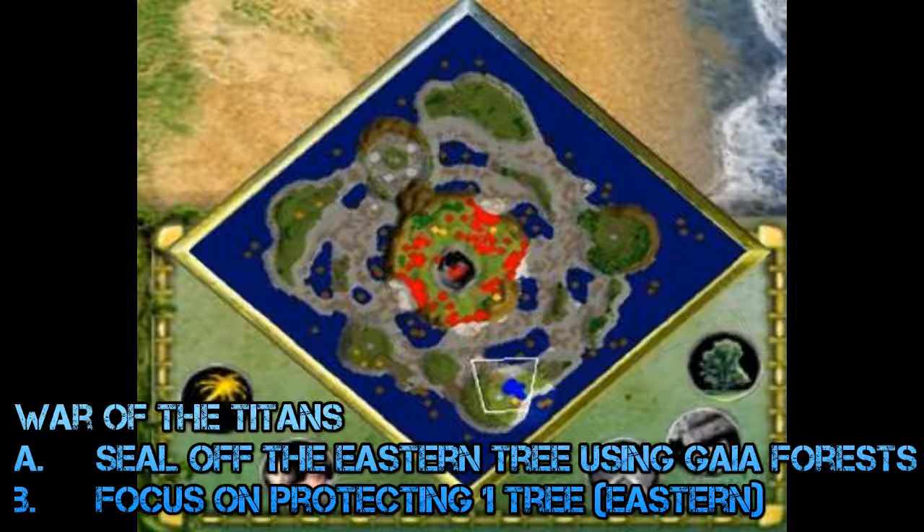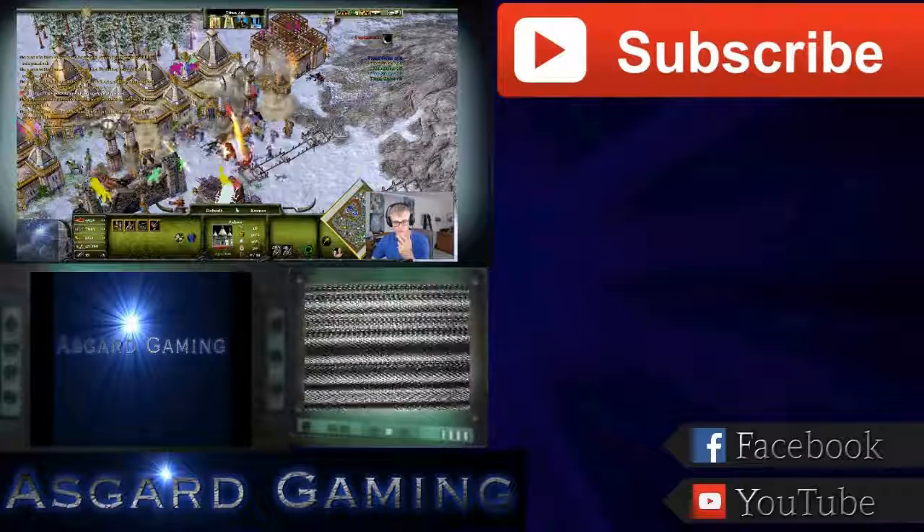The final mission is War of the Titans. It's quite easy — you only have to protect one tree. Focus on protecting one tree to regenerate Gaia to kill Kronos. I usually choose the eastern tree as it's surrounded on three sides by Gaia forests already, so you can use Gaia forests to wall off the rest of it and play for an easy victory, as none of the enemy units can get to you. Hope you guys enjoyed — if you did, leave a like and subscribe and I'll see you in the next video. Thanks, bye guys.